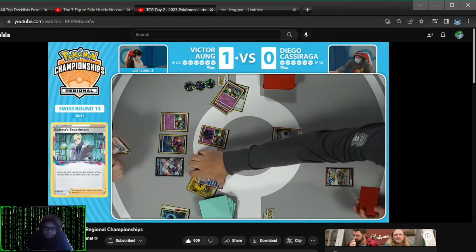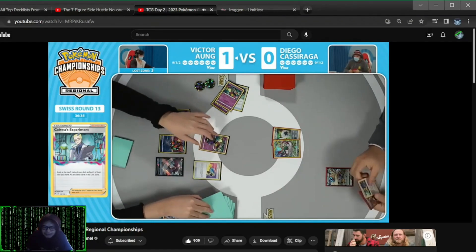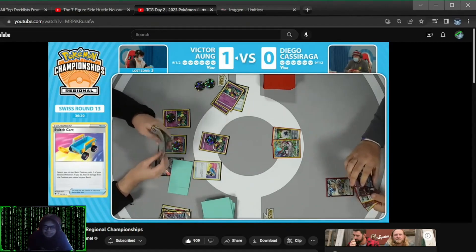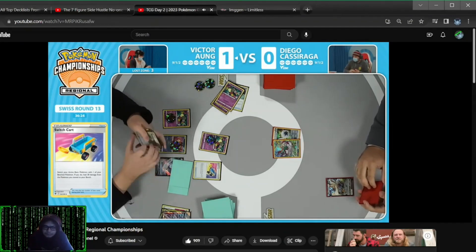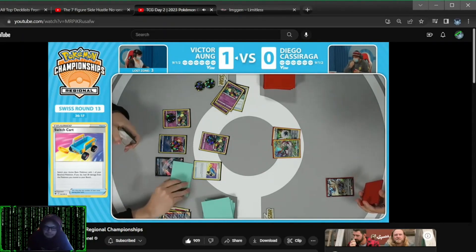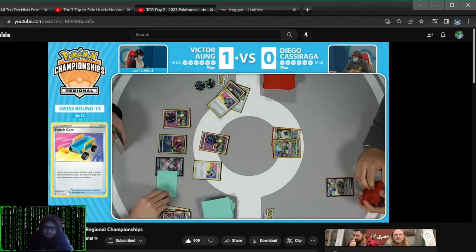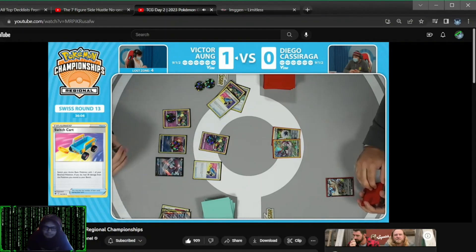Comfey and Sableye to the lost zone — now three. A little bit of a far cry from last game. Let's see what this Flower Selecting has in store. Switch Cart — one of those interesting inclusions. We did see a lot of just natural switching effects, the Switch itself or the Escape Rope. But then sometimes playing in mirror matches, your opponent just sticks damage on the board and you actually make some decent use of that 30 damage since you're not evolving.